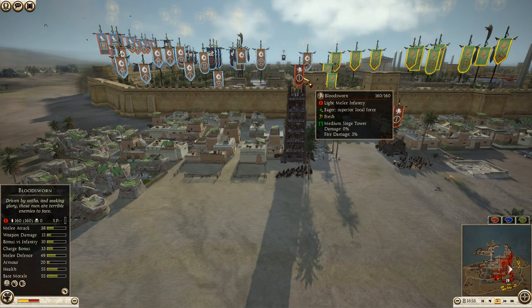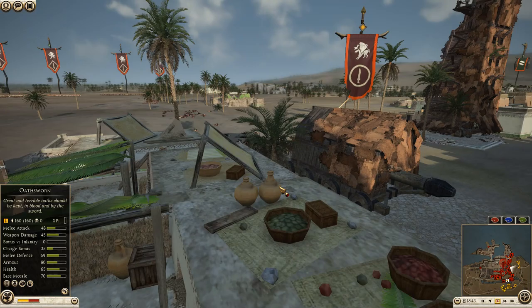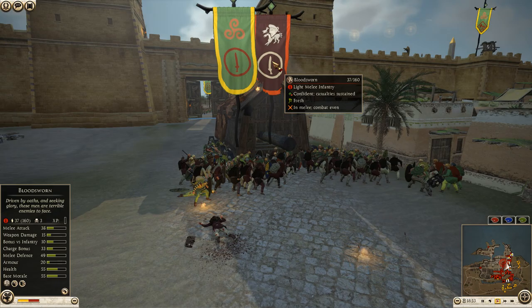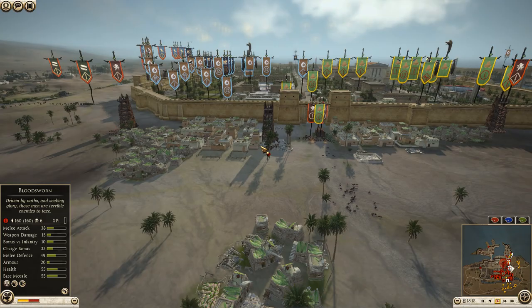The second unit of blood sworn is pressing the tower up. Dan is sending out a unit of Celtic warriors through the gate to finish this first unit of blood sworn off. Should be quick. And yeah — just drop. 42 to 37. The other unit of blood sworn is coming off — got a javelin volley in on these Celtic warriors, starting to lose combat a little, down 10 men. Second unit still full at 160.